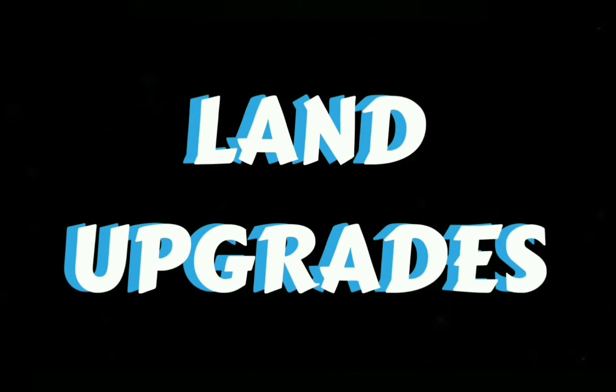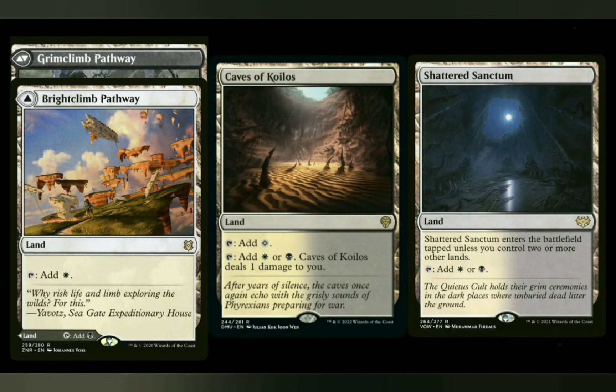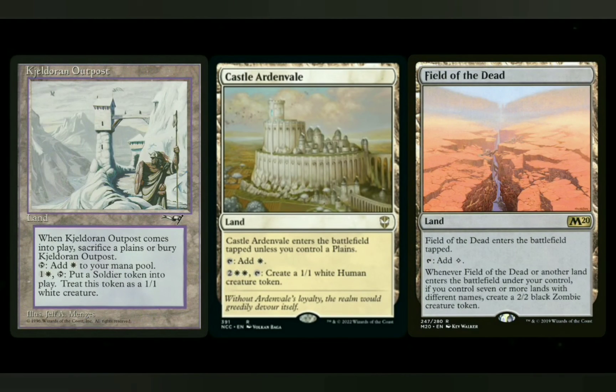Next up, a small upgrade section. Starting with lands as always — you've got the pathway: the black-white one, which is Brightclimb and Grimclimb Pathway, a good option especially on a budget. Caves of Koilos was just put in Dominaria United — all the pain lands are in there, and pain lands don't really matter how much damage they cause in this deck. Then you've got the new Innistrad lands that come in untapped if you control two or more lands — for this color combination it's Shattered Sanctum, a great option. For token generation from lands, you've got Kjeldoran Outpost, Castle Ardenvale, and the king here would be Field of the Dead, especially if you have a lot of differently named lands.